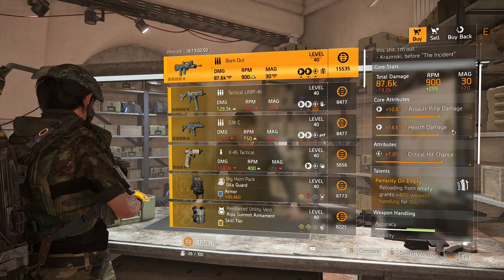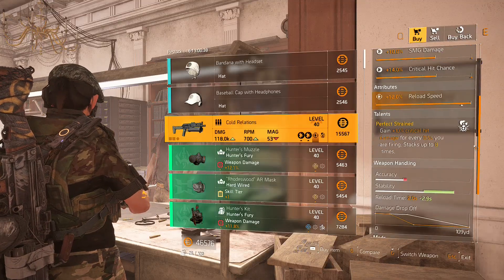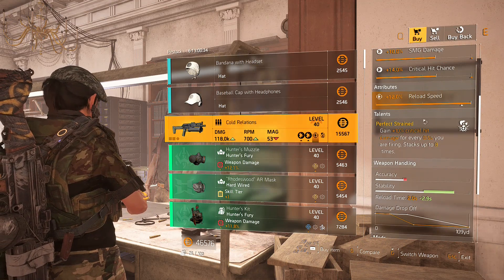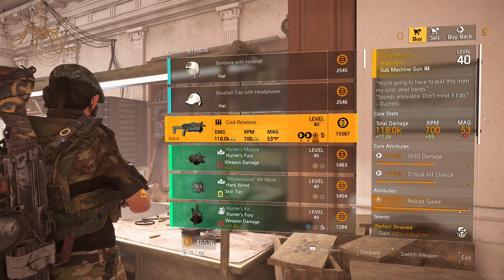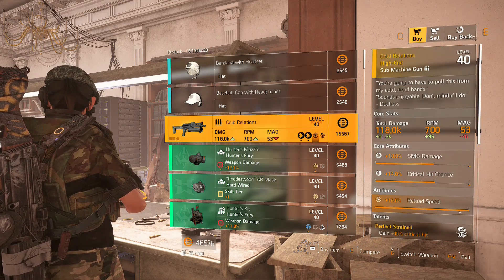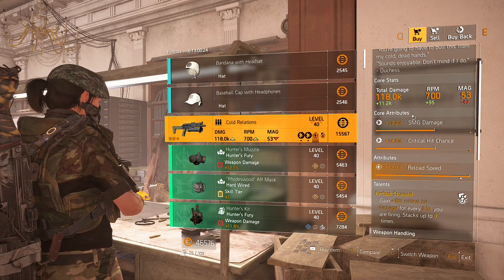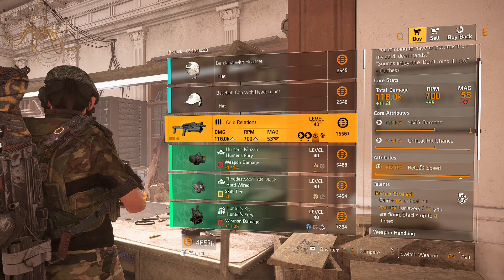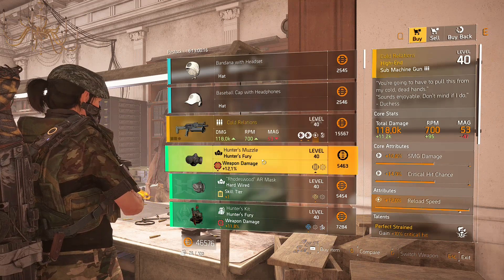We have the Cold Relations, a named PP19. It comes with Perfect Strain — gain 10 critical hit damage for every 0.5 seconds you are firing. It has an insane clip size of 53, and with the extended mag it gets up to around 70, which is ridiculous. However, it has mid-tier rolls and just a bad 12% reload speed. I'm not a fan of this weapon at all and would pass.